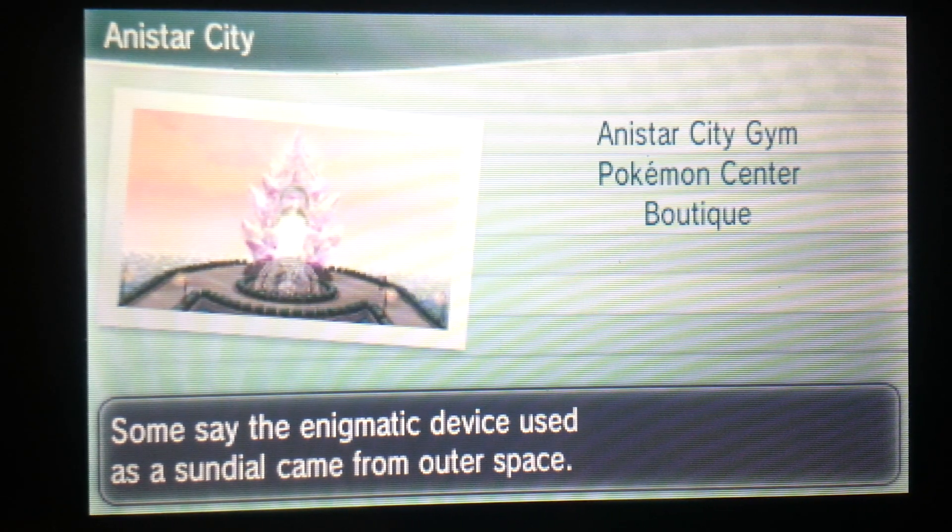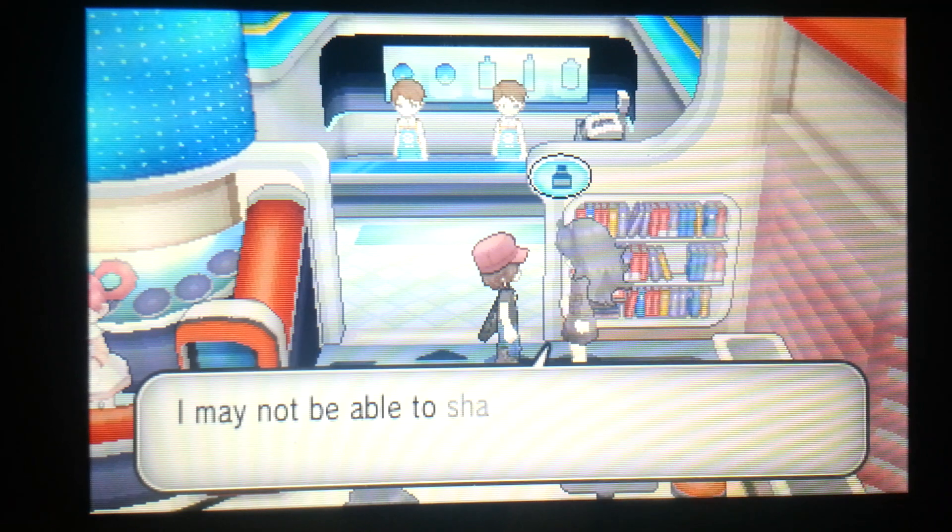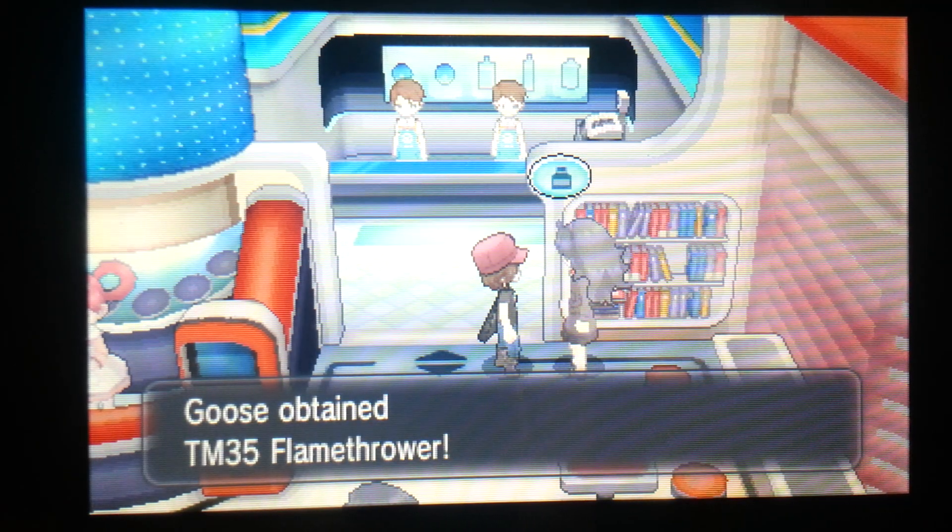The first one is going to be here in Anastar City. Basically, you're just going to be inside of the Pokémon Center. Just walk right up to this girl and talk to her. She'll give you Flamethrower.